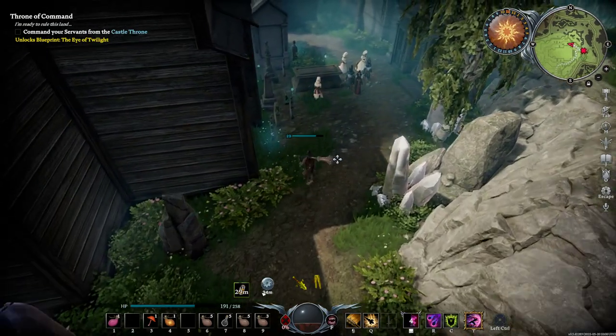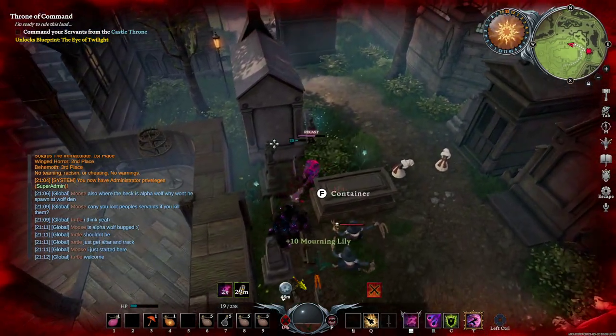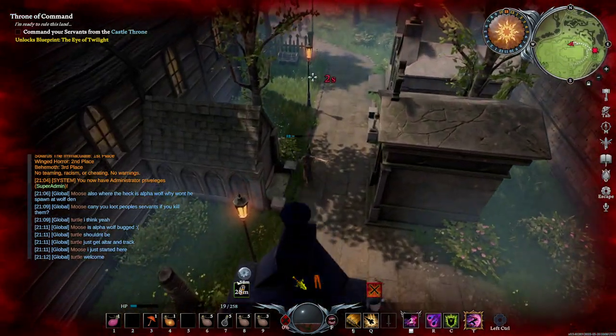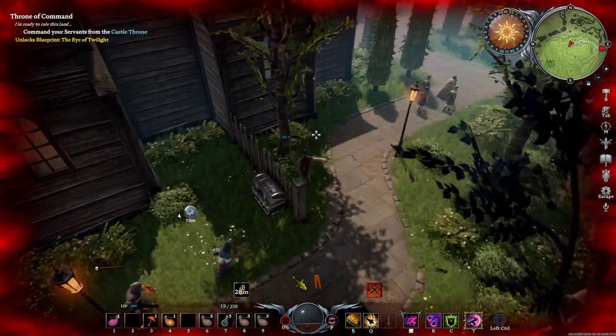There are a bunch of mobs coming — no problem, we go on the left side of this container. Gravestones in the way almost got us, and we are one-shot here. Obviously there is some risk, but if you don't take crazy risks it usually won't bother you much.